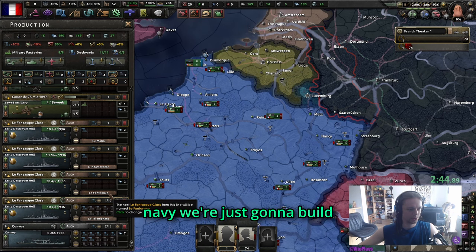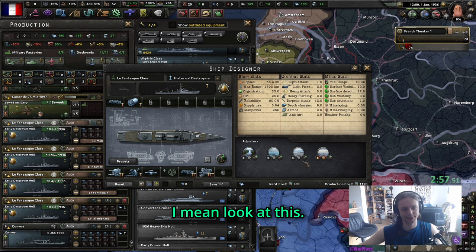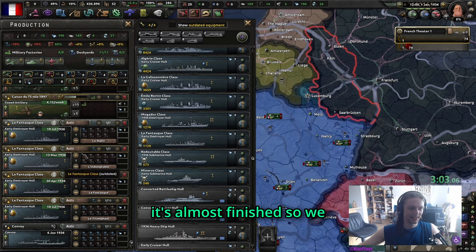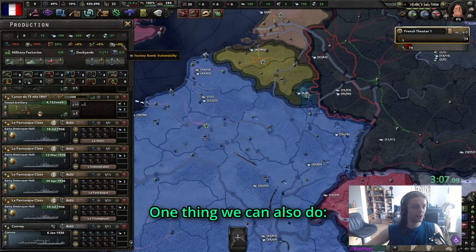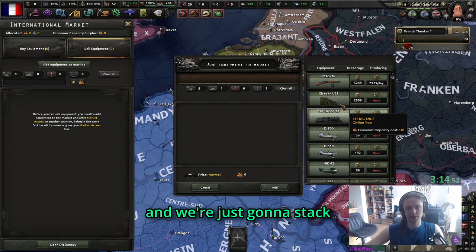It's a cheap division and we can pump out five billion of those. For the navy we're just going to build convoys. These ships aren't really interesting but we might as well finish them - it's almost done. One thing we can also do is auto-accept purchase requests.